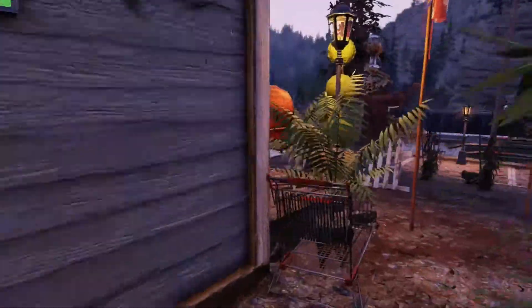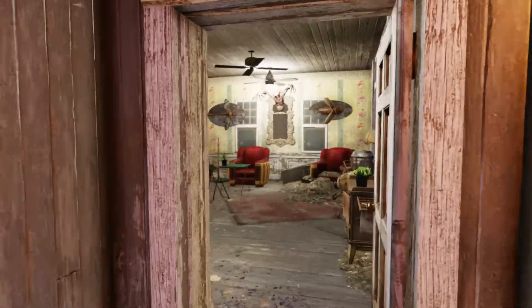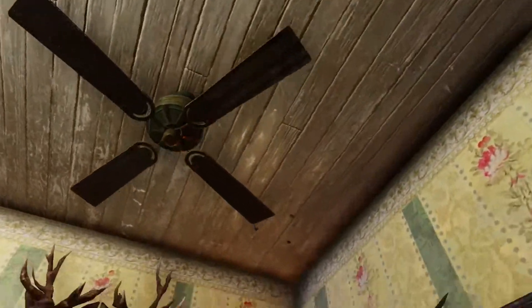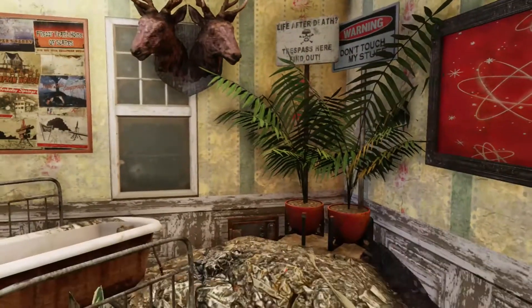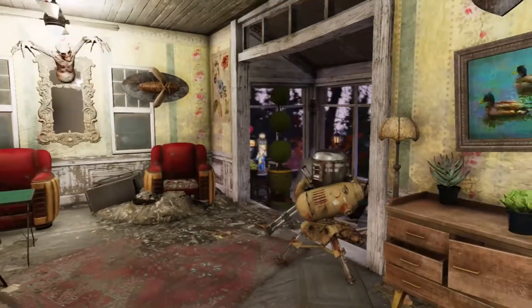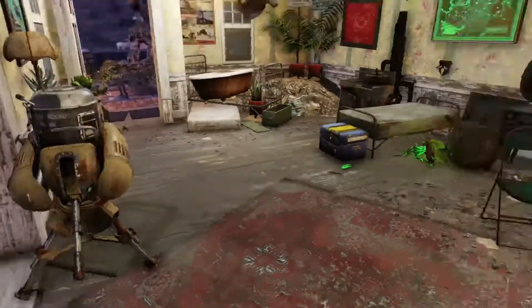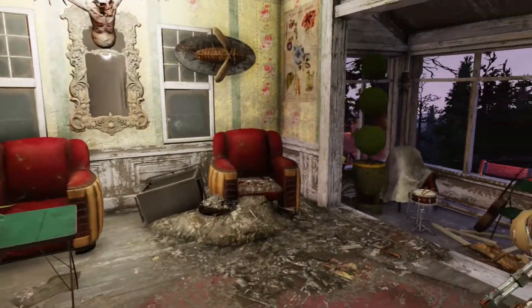Now we'll head to the second house which is just here. I've got a little plant up there. I forgot to do the rug glitch on one of the plants that I put in and now I can't get it out, so I'll have to wait until the next build before I can get it back. I tried to make this just a little bit different. Rad roaches always spawn in here — in both of the houses there's always going to be rad roaches. So yeah, that's this house.